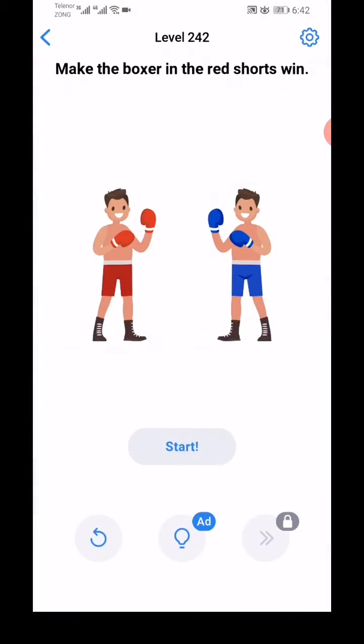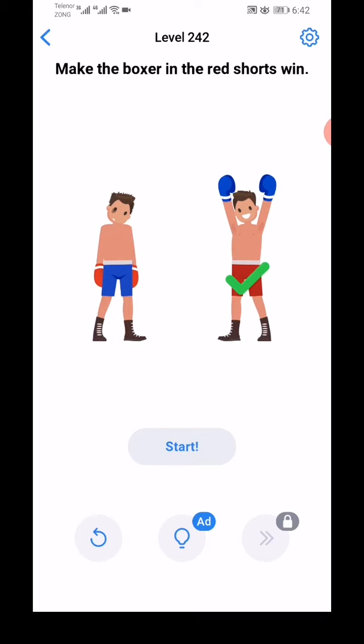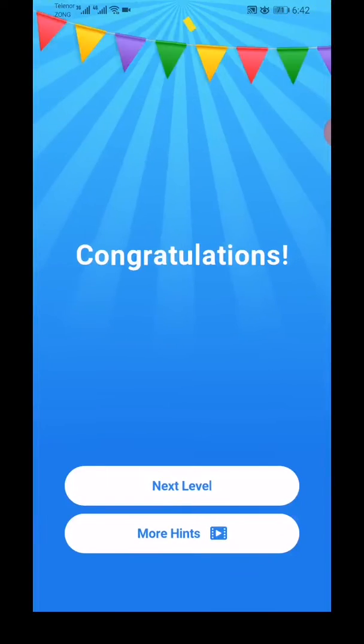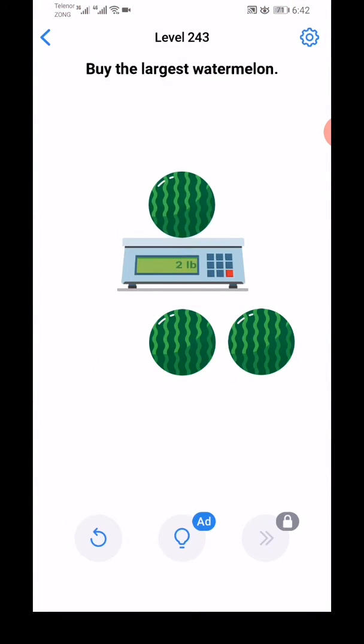Level 242: make the boxer in the red shoot. Move this like this and tap start. They will complete. Next level, level 243: buy the largest watermelon.